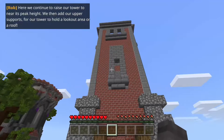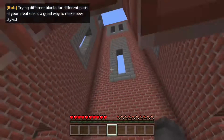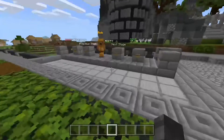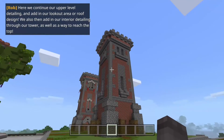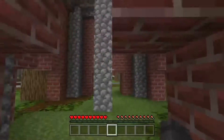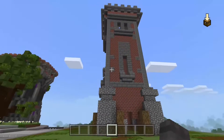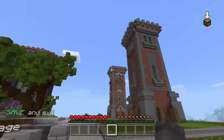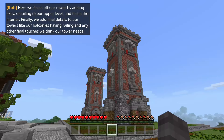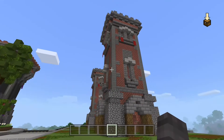I'm liking how this is looking - where are the floors though? Here we continue our upper level detailing and add our lookout area or roof design. We also add in our interior detailing through our tower as well as a way to reach the top. Here we finish off our tower by adding extra detailing to the upper level, finishing the interior, and adding final details like balcony railings and any other final touches our tower needs.